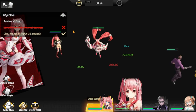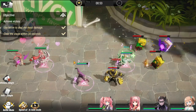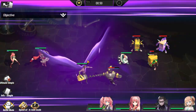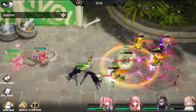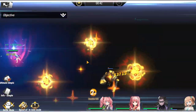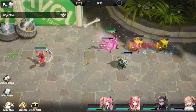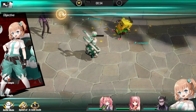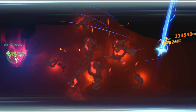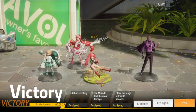The objectives for this stage are: use Millim to deal the most damage, and clear the stage within 30 seconds. I'm opting for Mako instead of Zephyr because she does quite a big quick heal, which you will need — Rico's HP goes down pretty quickly in the middle. We are nearing our cutoff of 30 seconds, which is good. We have cleared this stage with three stars!